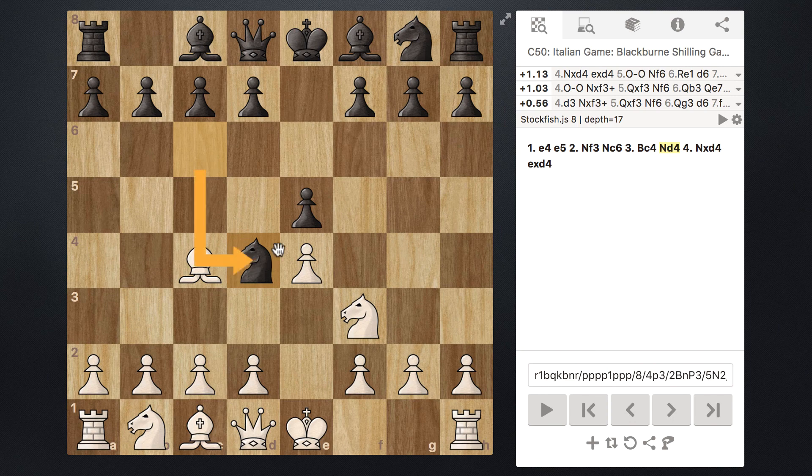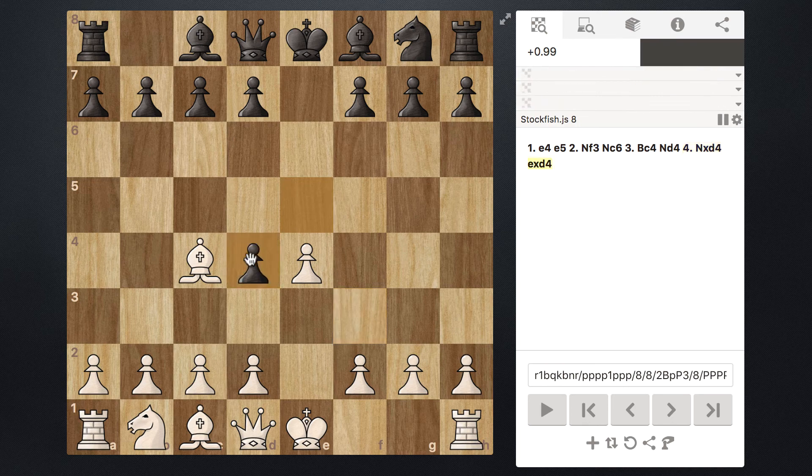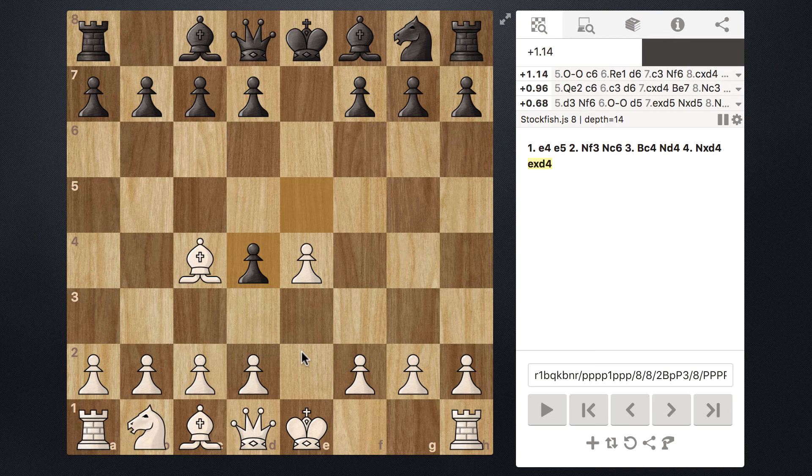Going back to when this trap was set, we saw that taking this pawn isn't the best option. So after they set this trap, how exactly do we defend against it? What we can do instead of taking the pawn is actually just recapture this Knight right here. We take the Knight, of course Black is going to capture our Knight on d4, and from here, just to get a solid setup, we can go ahead and Castle.